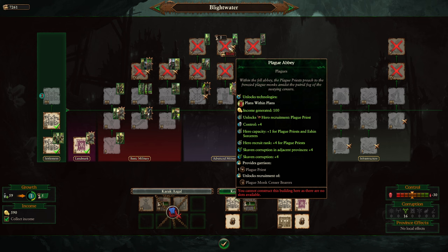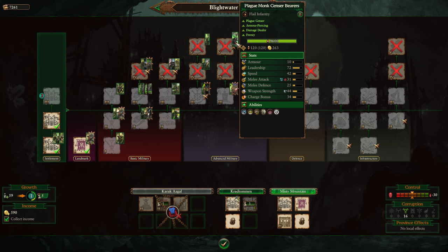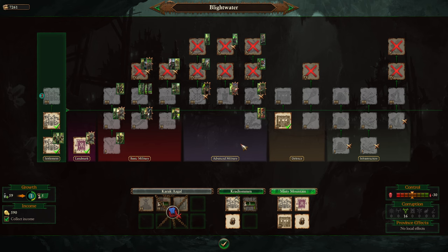Further up the plague tree is a control building that also massively spreads Skaven corruption — the corruption spread to adjacent provinces outweighs the control bonus. Plague Monks with Censer Bearers are an insane infantry unit at the top of the tree: armor piercing, magical attacks, contaminating enemies, and good at flanking — but they won't hold a front line. Honestly, I've been a bit disappointed by them at base level for a tier 5 building. They can be buffed to be better, but their base stats don't feel worthy of a level 5 building.